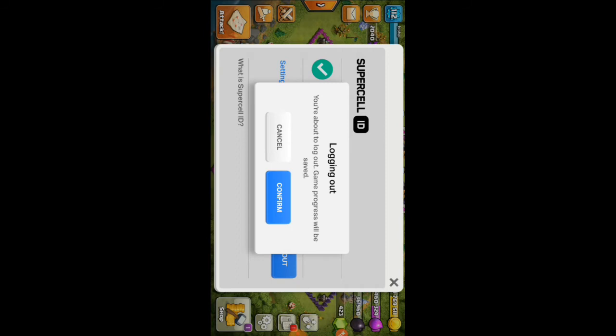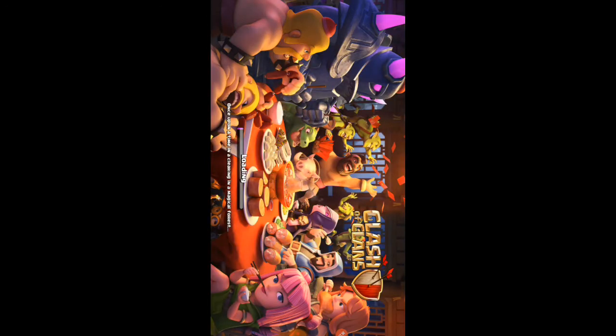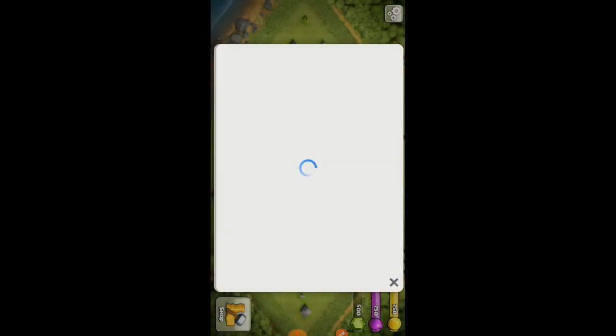It says your game progress will be saved on this account. If you click confirm, it will take you out of the game. If you don't have a Supercell account, a new village will appear, and you can sign in with Google first.